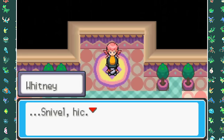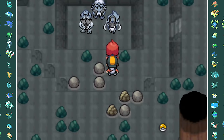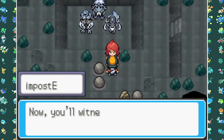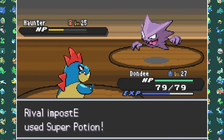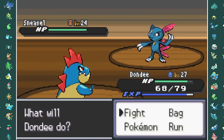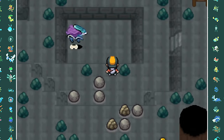Five more Gym Badges to go, but before the next gym we have to do a couple more story-related things. Starting off at the Burned Tower, where we see the three legendary beasts sitting in stone. And who's there as well? The Impostor. Even though he has one more Pokemon than me, all three of my team members put in the work and I managed to come out on top. After he runs off, the statues appear to be real Pokemon and they run off too.